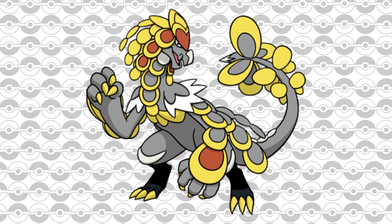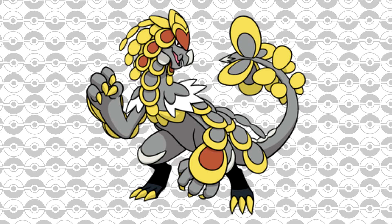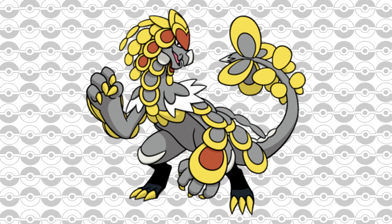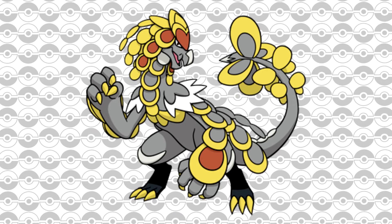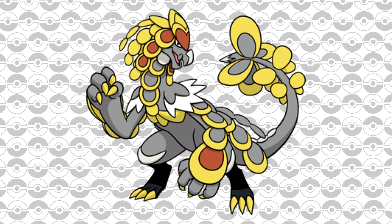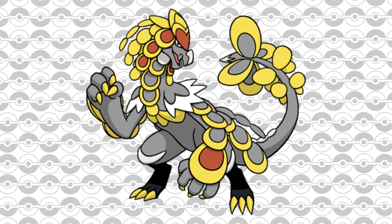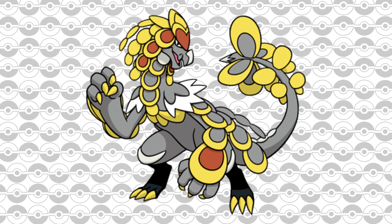Next on the list is Totem Kommo-o — a Pokémon I didn't expect to cause much trouble, but I've seen a lot of people struggle with it. It has quite a few roadblocks before you can defeat it. One big issue is the Roselle Berry it holds, which reduces the effectiveness of Fairy type moves against it. So your Fairy type Pokémon won't deal as much damage as you'd expect, and you can't just one-shot it. You'll also have to deal with Poison Jab, which may poison you.